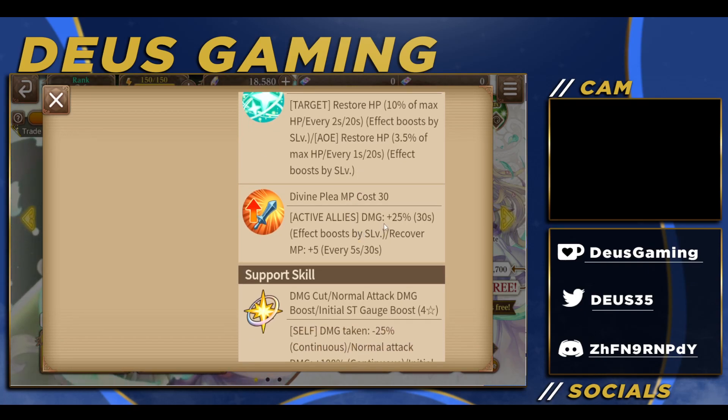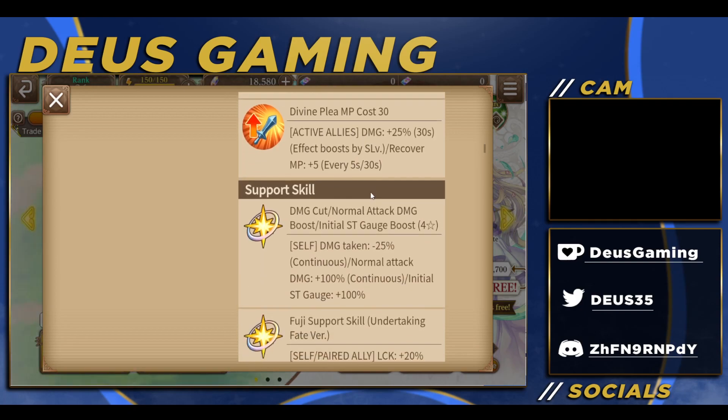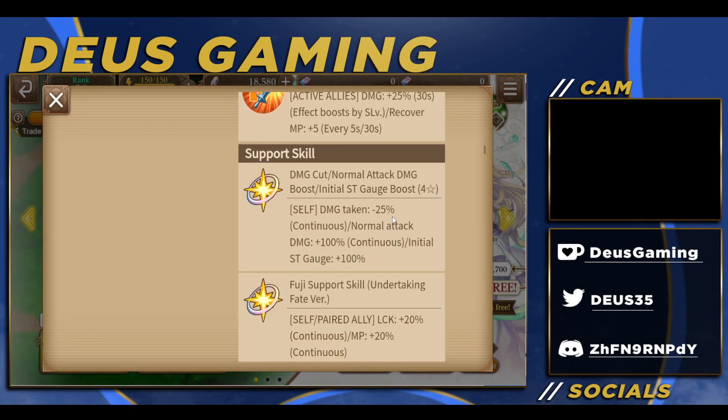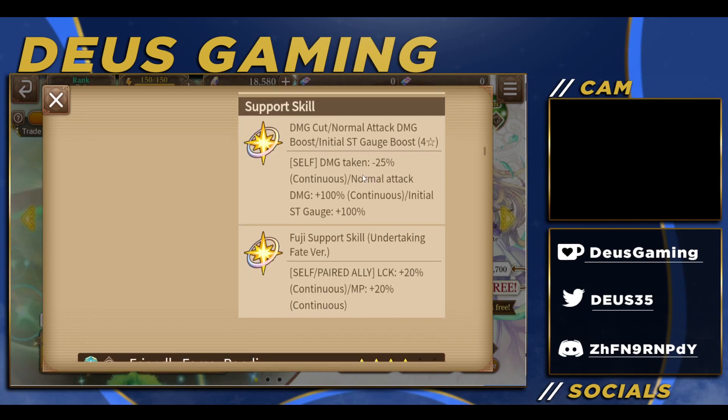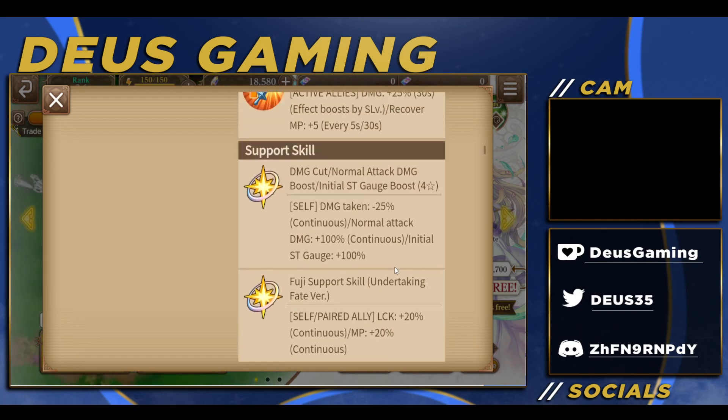And active allies also get a damage increase, so she's not only a healer, she's a buffer. Very nice. She also has damage reduction for herself if you get some dupes, and if you go all the way, you get some luck and things like that. Quite nice.